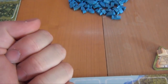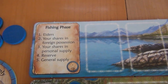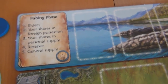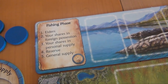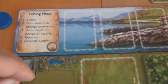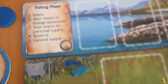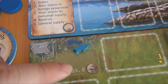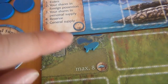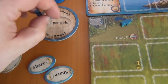These fish need to be distributed by going through a list. First, if you have any elders on your board, they would receive one fish each, because they work for you and want to be paid. Next, your shares in foreign possession — right now all shares are in our possession, so this doesn't apply, but if another player had bought a share, we'd have to put one fish on it in their supply. Third, shares in our personal supply receive one fish each. Then the reserve, which has a capacity of eight — if full, everything beyond capacity would go to the general supply. Things — mostly fish, but also maybe gold and wood — will accumulate in the reserve, but you cannot normally use it to build or pay; you need a special action to transfer it. And as a last step, all fish on shares in your supply go to your supply. That's the fishing phase.